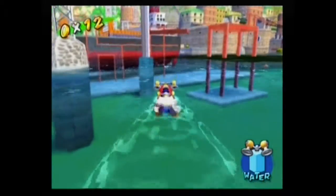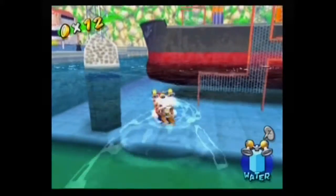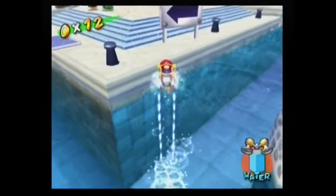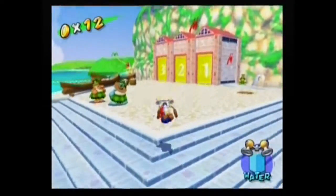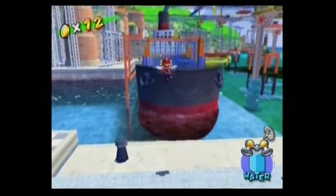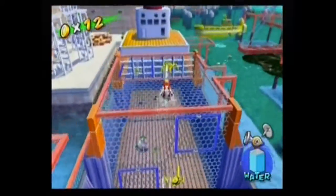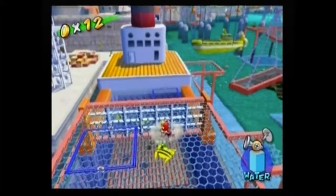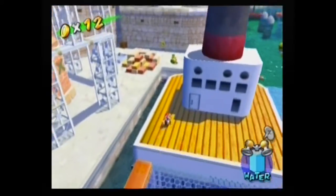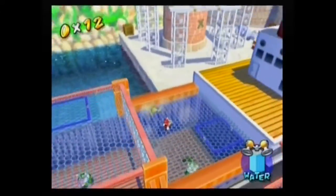We're already a tenth of the way there - big achievement. Actually not really. It gets harder at the end because you're frankly running out of coins at the usual spots. You kill these little spider things by jumping on them, or hitting the opposite side of a crate, or ground-pounding. I think you can also get them with Yoshi.